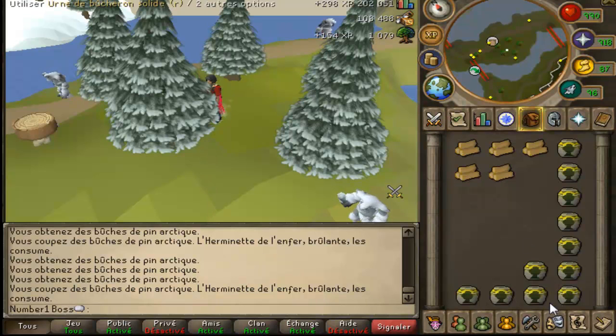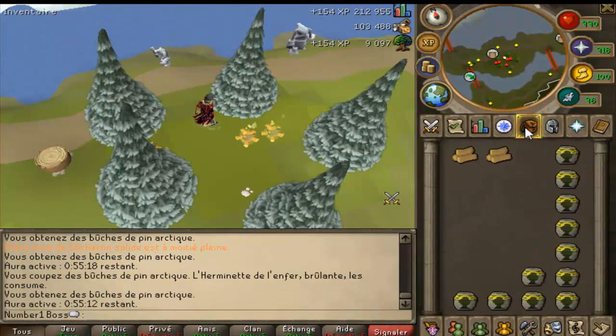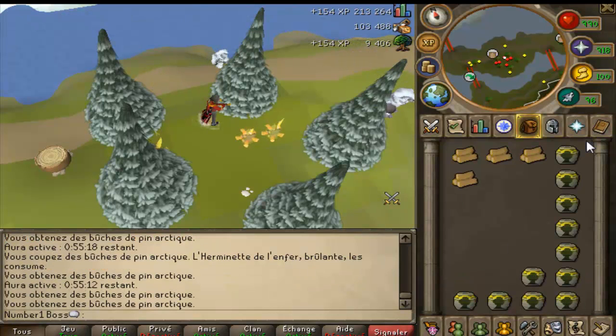Yeah, we'll take off 10% experience at the end depending on how much we get. See you guys then. So here we go: 9k woodcutting and it's been just about 5 minutes, plus the urns I haven't used yet — which is like 1.8k exp from urns — so almost 11k exp in 5 minutes. This is not that much faster than it normally would be.